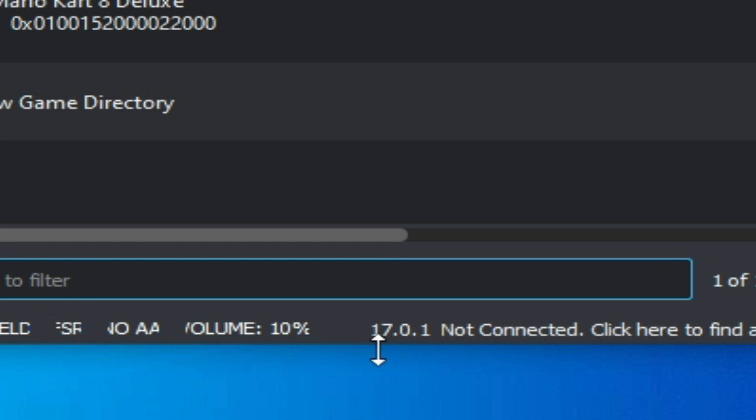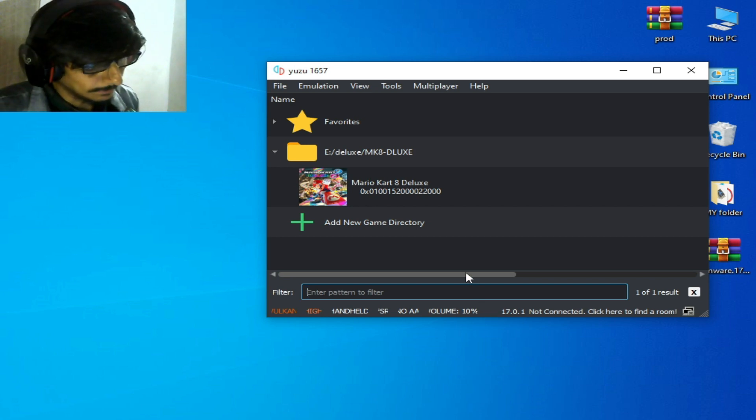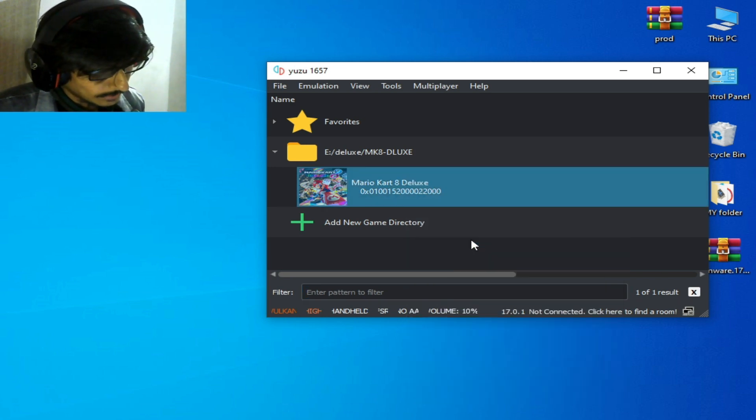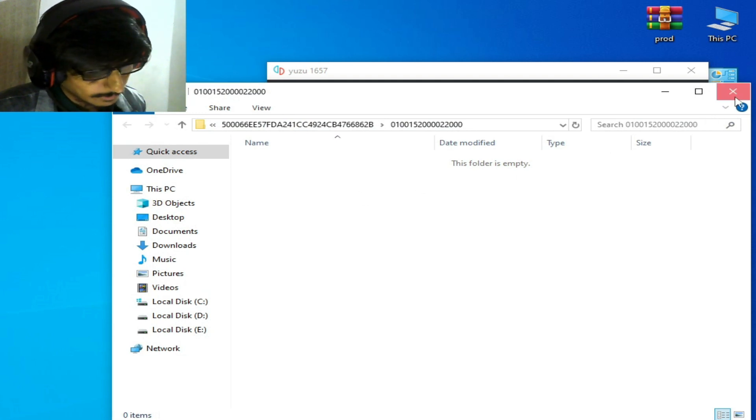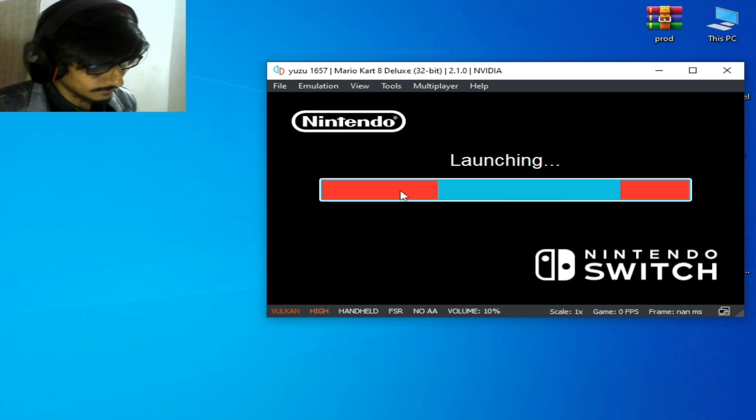Now you can see firmware 17.0.1 is working in Yuzu. I open the save data location and the folder is empty. Now play the game and here we go — the game is launching.